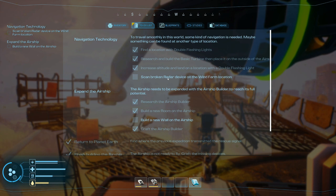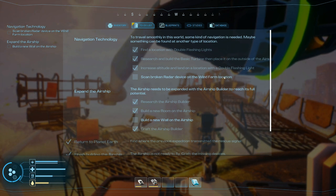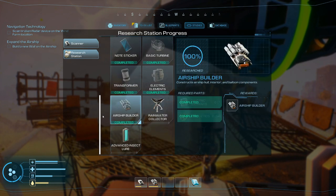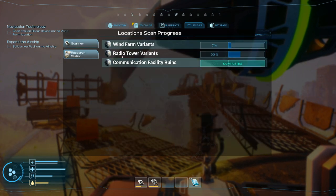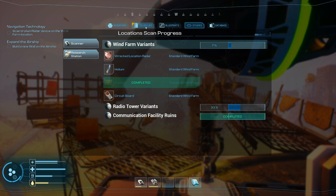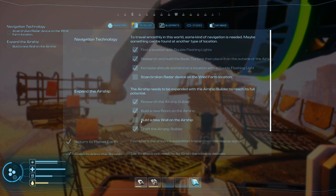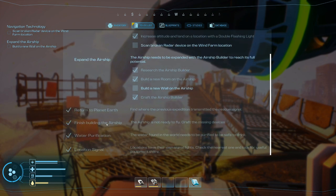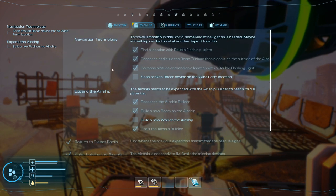To-do list - how are we doing? Scan broken radar device on the wind farm location, so that's back to the same guy over here. Wrecked location radar - there you are. Airship needs to be expanded, so they want us to build a new wall. Otherwise we're good there. So let's explore this tower - the one with the two white lights. It took us so long to get here.